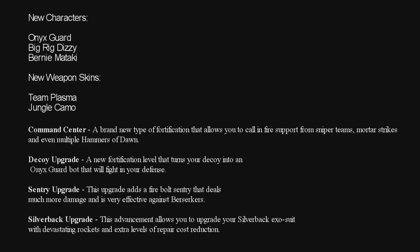It comes with four new fortifications — apologies — Command Center, Decoy, Sentry, and Silverback upgrade.